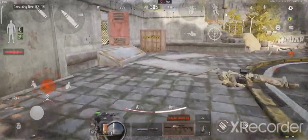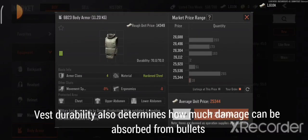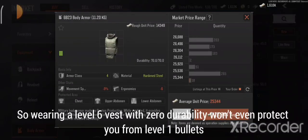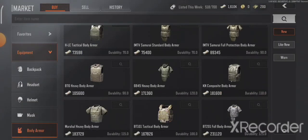Also, the durability of your vest matters. There are lots of players who go into raids with damaged vests. The durability determines how many bullets your armor can take. If durability is down to zero, it's the same as not wearing a vest at all — even level one bullets will go right through you, even if it's a level six vest. Always repair your vest at the end of your raid if it took too much damage.